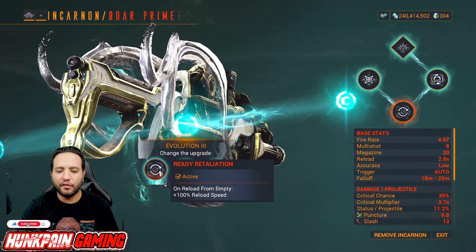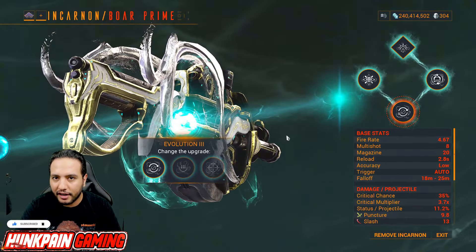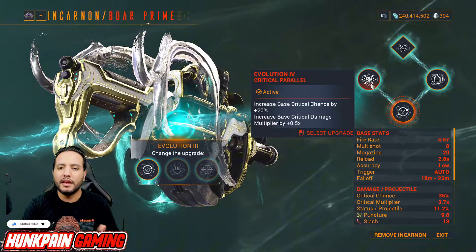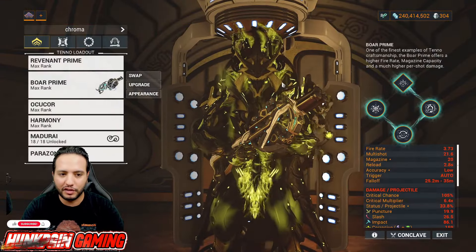Evolution 3: we're going to be using the Radio Retaliation for the 100% reload speed, but you can use anything else — that doesn't change what this weapon is capable of. Now Evolution 4 is critical: you're going to be using Critical Parallel — really, really powerful stuff.